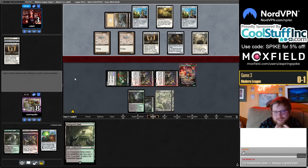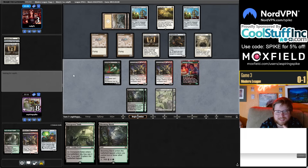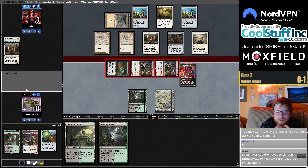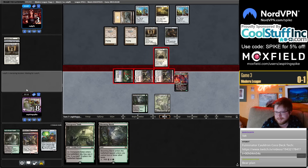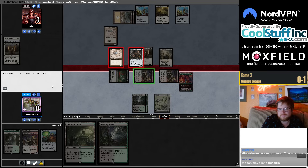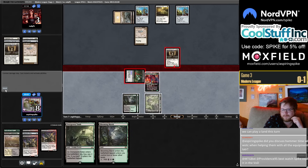They have a 2/2 to block my 2/2s — good play for them. Their 2/2 costs two mana instead of three. I've drawn a Guild Gate. Playing a land so I can Coco and activate Mite in the same turn makes sense. If I Coco into Mite I'm happy. Don't have a lot of resources, so bringing back a Bloodghast is pretty relevant. Stopping Gingerbrute from gaining life is kind of nice.